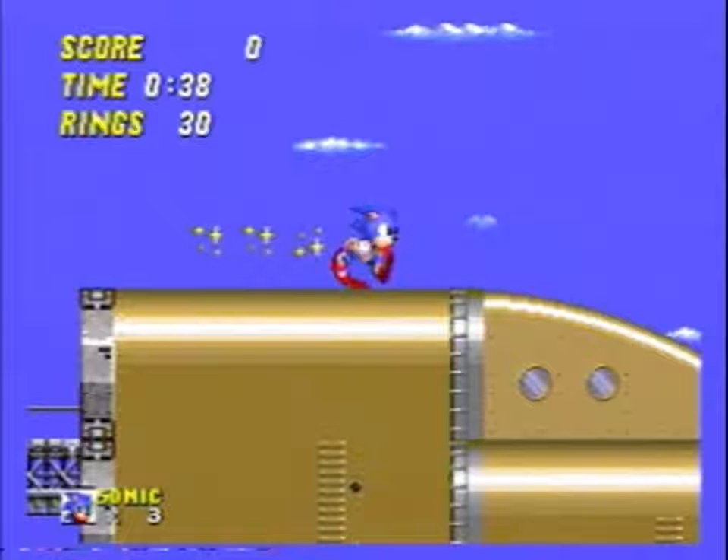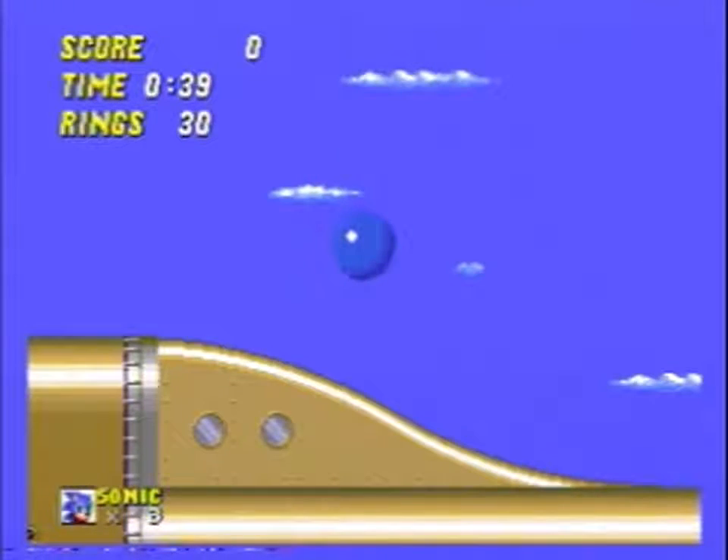Now this is the bit that gives people problems. When you jump onto this slope, what you want to do is land such that you have as little horizontal momentum as possible.